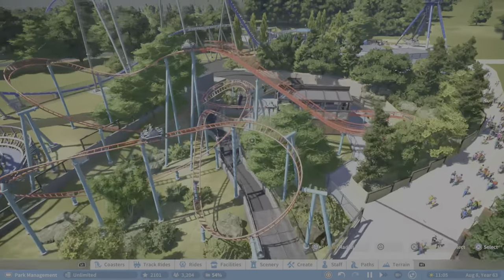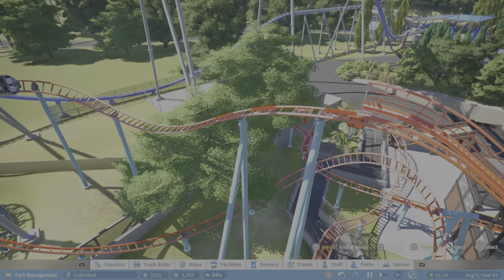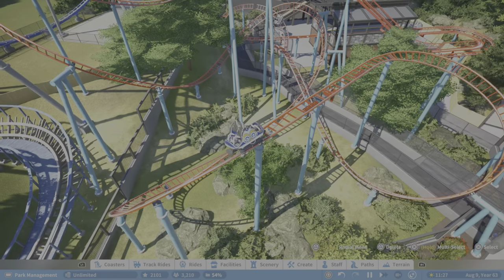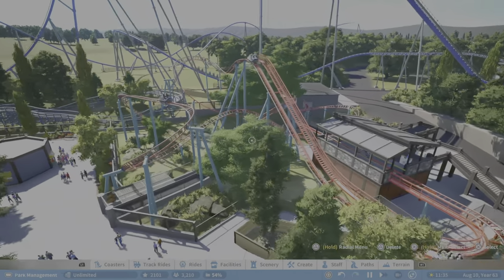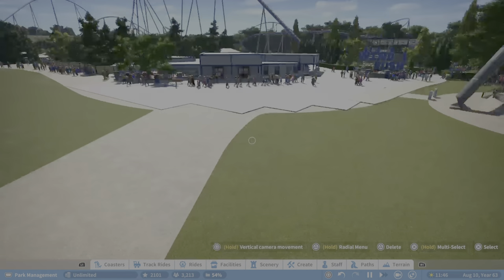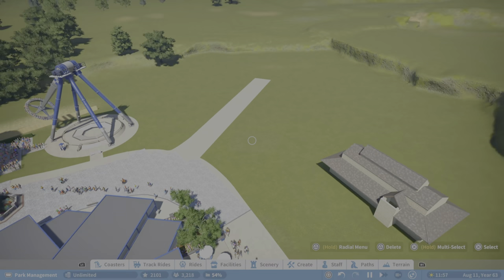That was Vortex - you guys had seen a POV of it before. It stopped here because of the block sections. I added a small trim here just to try to get it not going as fast through the first section of it. I've worked so long on this trying to get that part to not be too crazy but I'll have to live with that. I love how as you're spinning you constantly get views of the coaster, the giga, and everything.